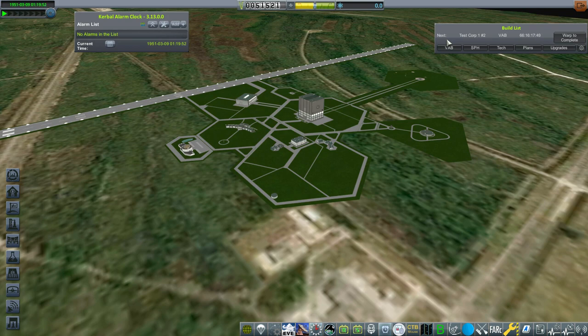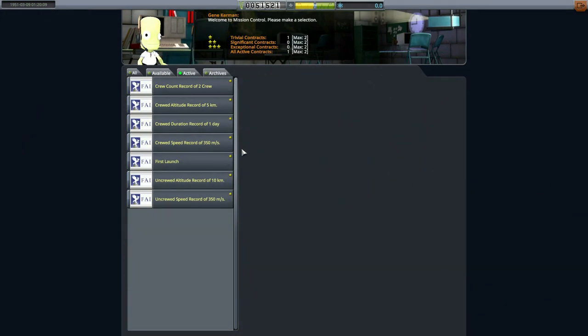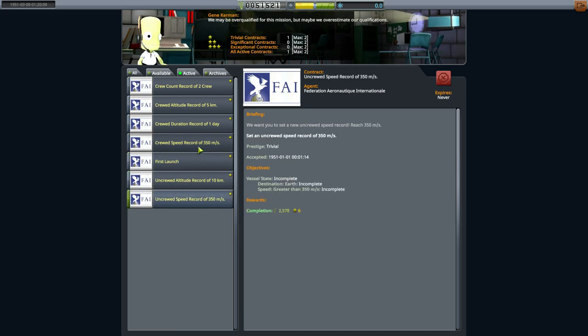This is pretty basic — it's our first launch contract. Basically hit 50 meters a second and achieve 1000 meters, that's all we have to do, but we're going to be going for so much more. I also wanted to talk about the milestone contracts as well as the changes to the sounding rocket contracts, but until we actually do the first launch we can't really talk about the sounding rocket stuff. It'll be easier to show you the milestone contracts when we're in the launch, so let's go ahead and hop over to the launch pad.